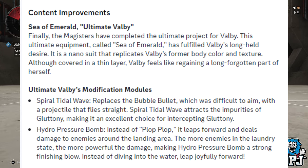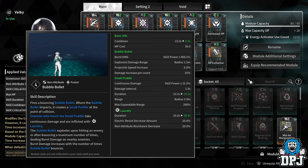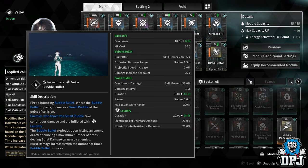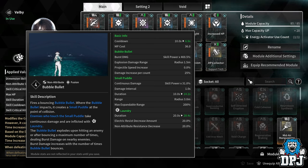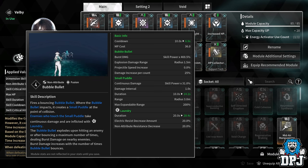She also has two transcendent mods. First, Spiral Tidal Wave — it replaces Bubble Bullet, which was difficult to aim, with a projectile that fires straight. Spiral Tidal Wave attracts the impurities of Gluttony, making it an excellent choice for intercepting Gluttony, which is the new void interceptor boss. I'm quite happy that Bubble Bullet is being changed — this move is great and powerful, but also inconsistent because if it hits any kind of incline it bounces off in a random direction.